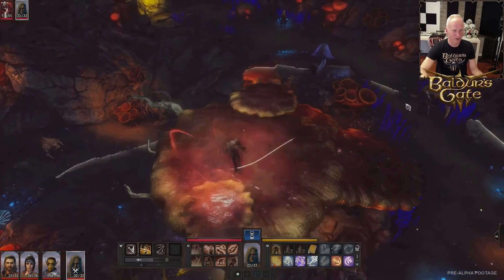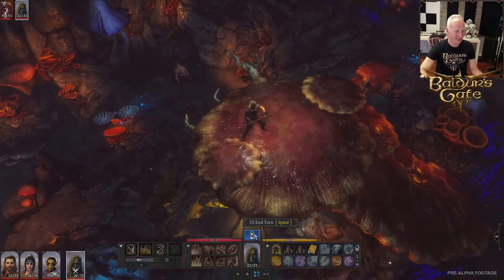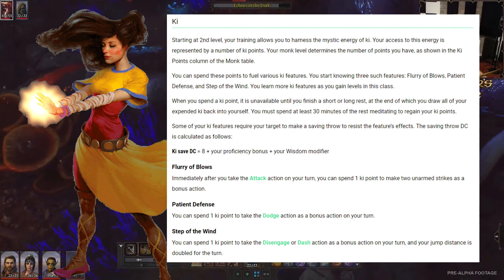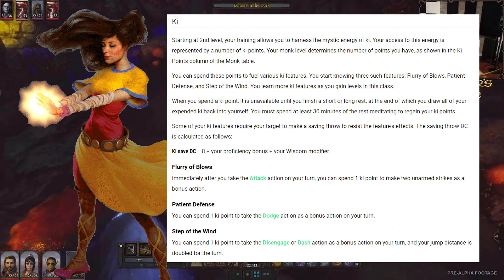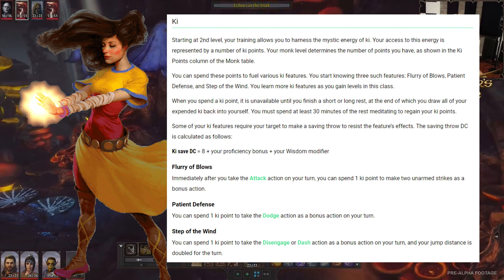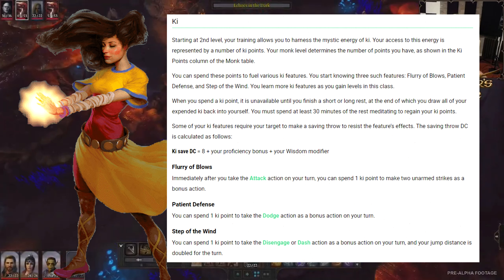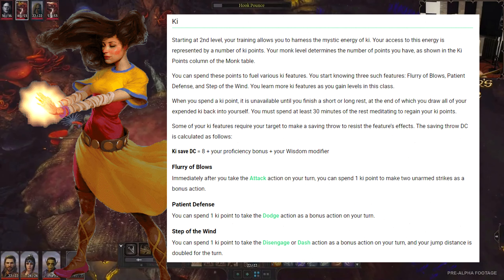Also at level 2 you gain ki manipulation. You have ki points determined by your monk level, which can be spent on certain features. All ki points return at the end of a short or long rest, so use them as much as possible. Starting out you have three ki features. First, flurry of blows: spend a ki point to make two unarmed strikes as a bonus action instead of one — hit a guy, use flurry of blows, and pop pop, hit him again.